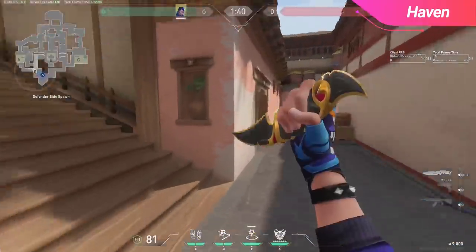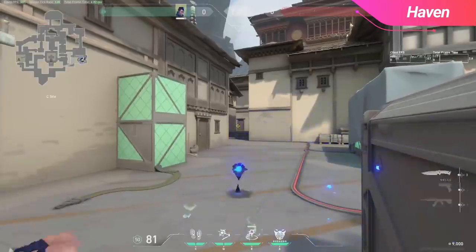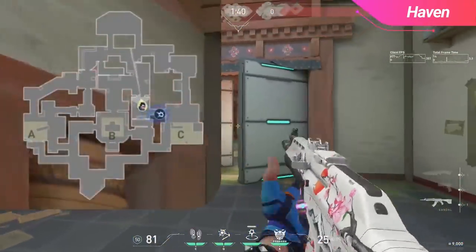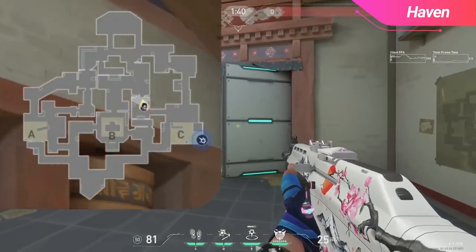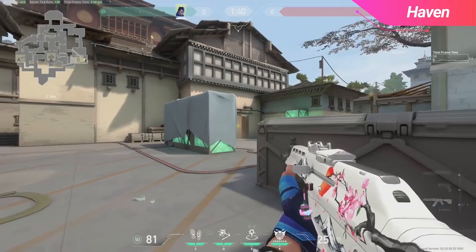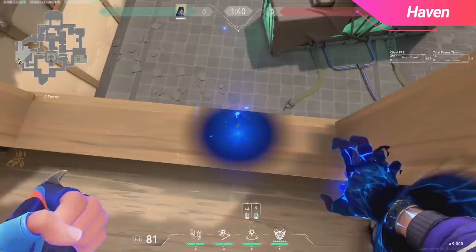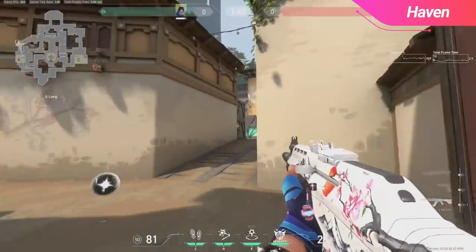Moving on to defense, if you're looking to rotate quickly from A to C site on Haven, here's a lineup you can use for that. Similarly, going from C to A still gets the job done, and since Haven is a pretty heavy rotation map, these can definitely come in handy. The next lineup that works wonders when defending Garage will take you towards back C site — try to give it enough of an angle so it travels quickly, as you generally want to use this to get yourself out of Garage and prepare for a C push. Moving over to A site, you can actually use your TP to get out of Heaven for retakes — hop into the windowsill and look directly at the edge of it, and from here there are four great spots you can send it towards for retake.